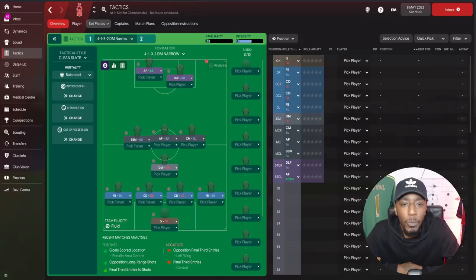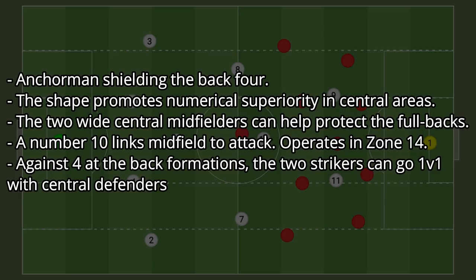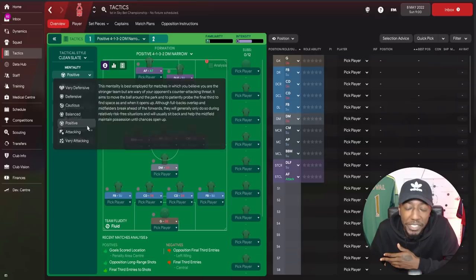Now we're going to create the tactic, but first let's look at the strengths of a 4-1-3-2. The anchorman shields the back four, and the shape promotes numerical security in the central areas. The two wide central midfielders can help protect the fullbacks, not leaving them isolated. A number 10 links the midfield to attack and operates in zone 14. Lastly, against a four-at-the-back formation, the two strikers can go one-versus-one with the central defenders.